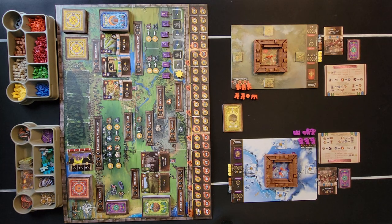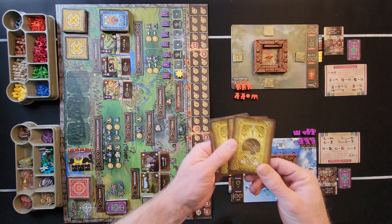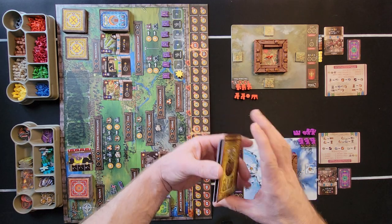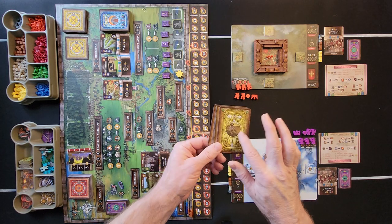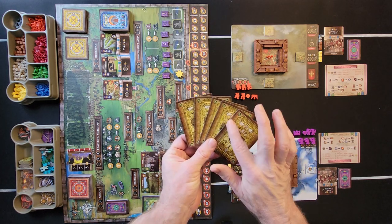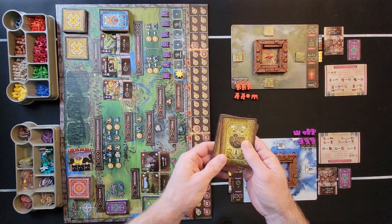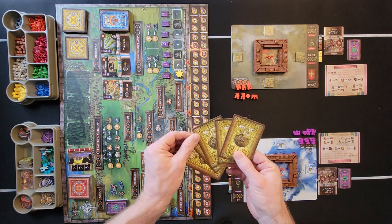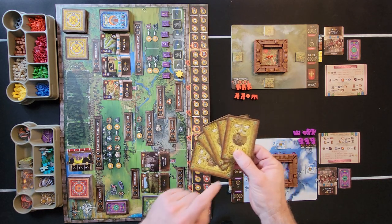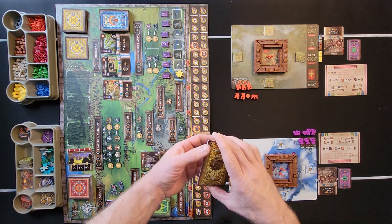Once that's done, we move over to the main board and set it up. First, put the board out. Then lay out the five refugee cards — you can tell them by the refugee symbol and yellow backs with green circles indicating they're starter cards.